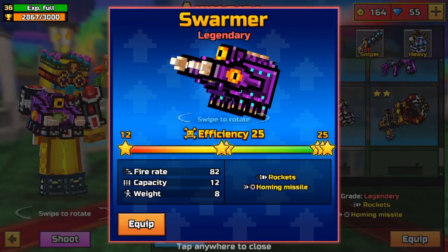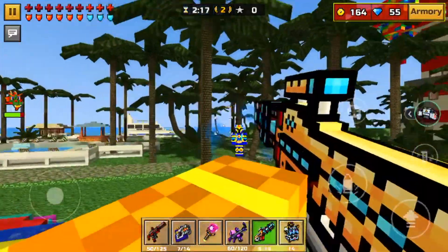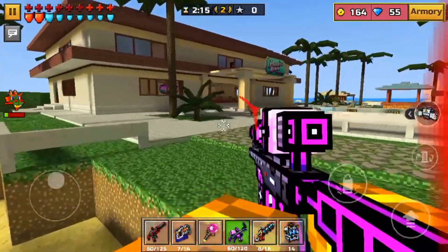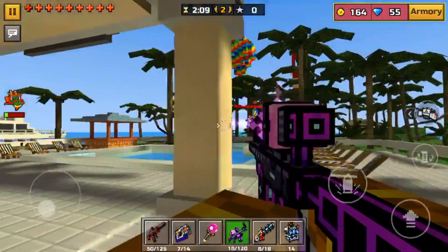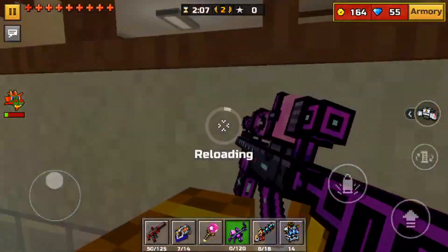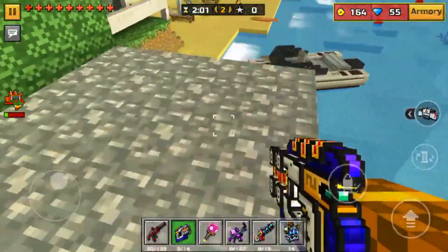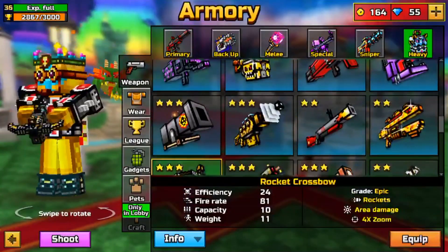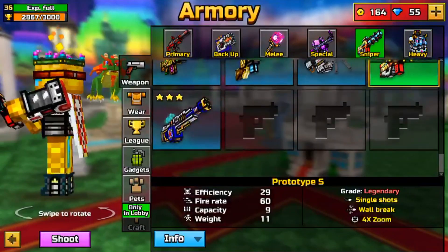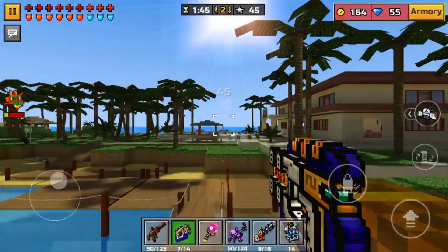With this iCloud account you will have these also, which is really awesome. This iCloud account has deleted weapons as well, such as the Big Buddy and the satellite automatic sniper. In the heavy category you will see that the Big Buddy is right here, and then the semi-automatic rifle is right here. Those are some of the removed weapons that are on this iCloud account.